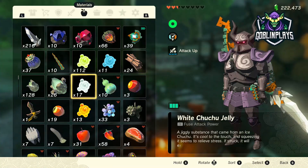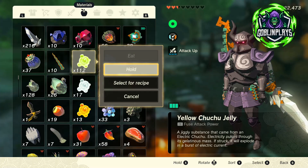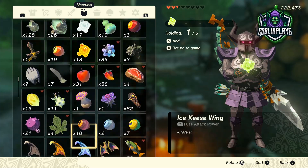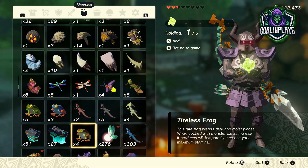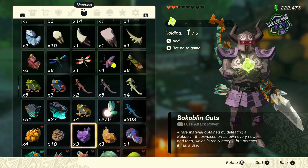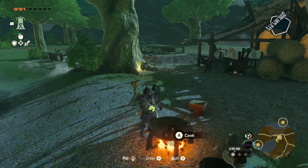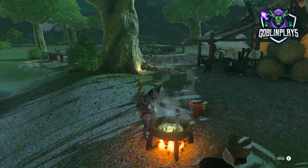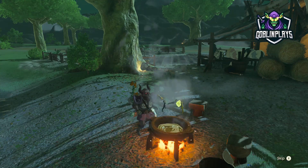It's time for us to get fed plus get an ungodly amount of hearts to help us keep on pushing through. It doesn't really matter what jelly you use, but we're going to use this one because I got a lot of them. I got 276 fairies — that's OP. These are hearty lizards, and whenever you're cooking these bad boys up, be sure to use four of them and one jelly to get the maximum effect.